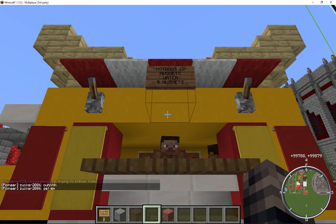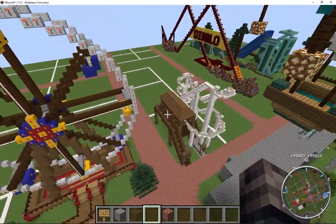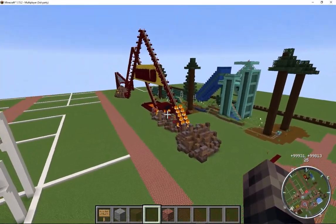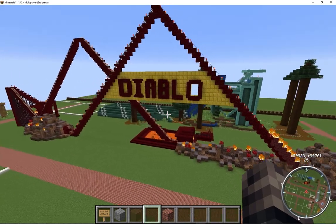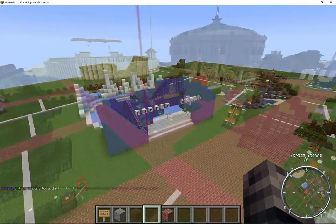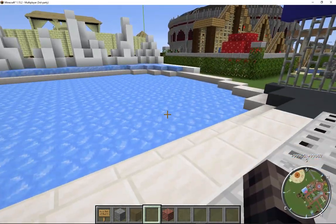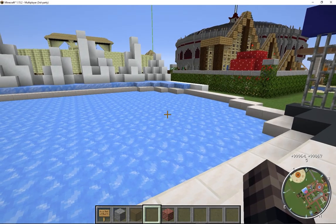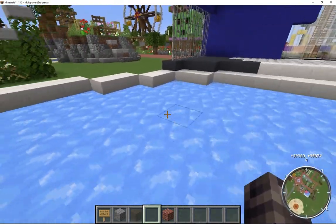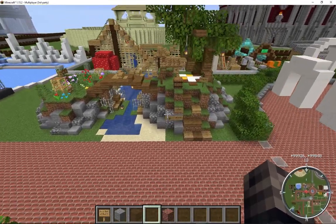A little weird wagon - oh, a hot dog truck! That is funny. Hot dogs ten nuggets, water five nuggets. They have a ferris wheel here, a little mini roller coaster, the Diablo where everything's on fire - people have put a lot of work into these places. Bumper boats - we used to do that where we'd use a boat on ice and race around certain areas back in the old versions of Wildcraft.